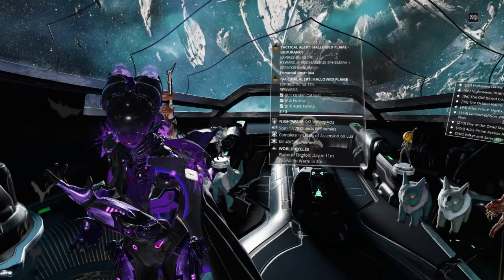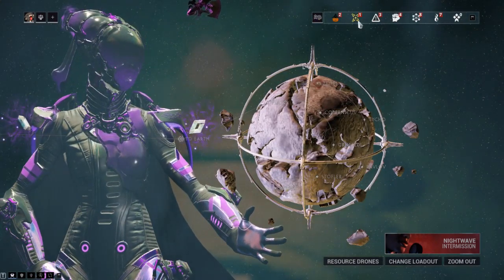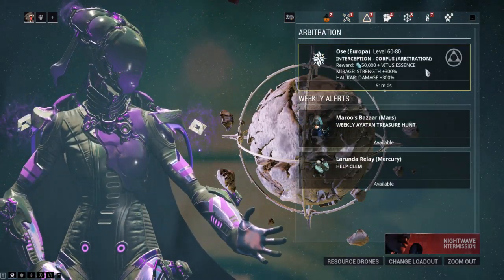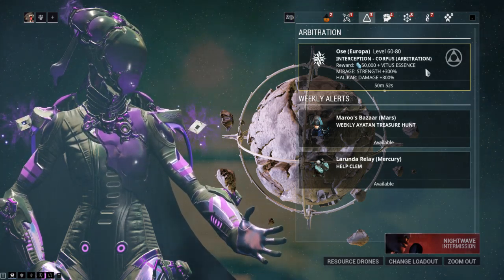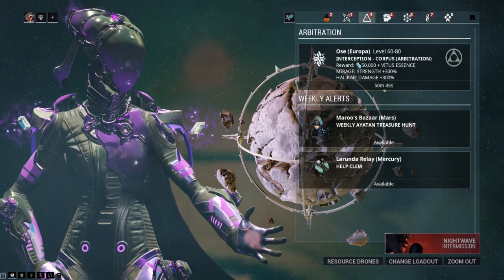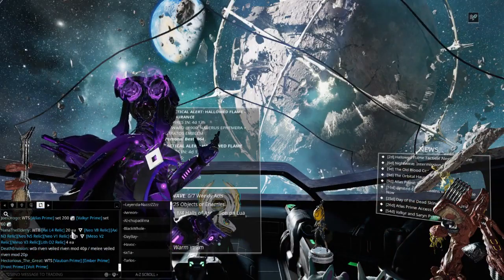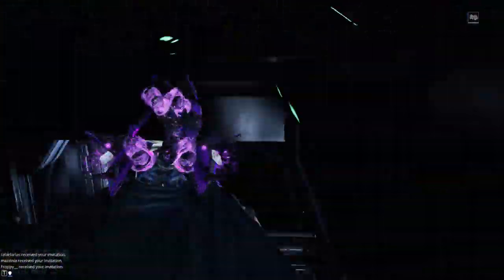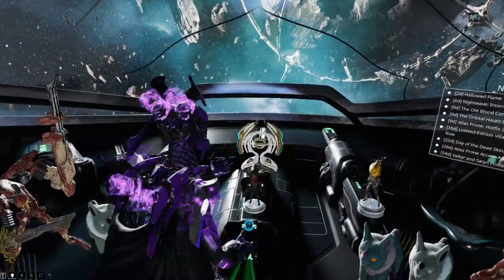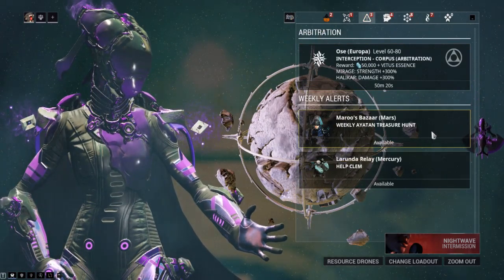For Animator, there are lots of ways to get Ayatan sculptures. They can be hidden in missions, and if you have arbitrations unlocked they're basically a near-guaranteed drop there - very common on rotational rewards. You can stay for just five minutes in an arbitration survival and get some type of reward. They're also in trade chat, though people will be inflating prices knowing it's a Nightwave challenge. If you don't have that, try an arbitration or search missions. There's also the weekly Ayatan Maroo challenge, which gives a guaranteed Ayatan treasure - you need three total.